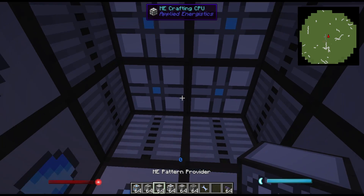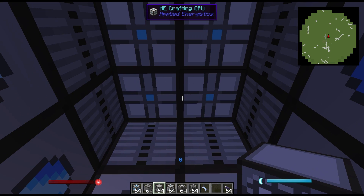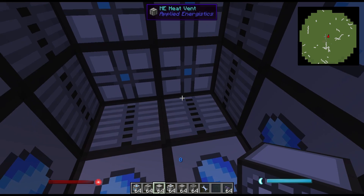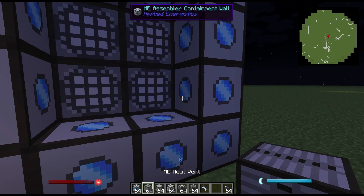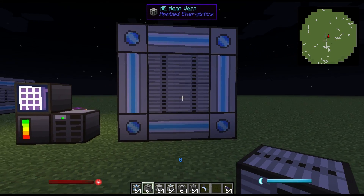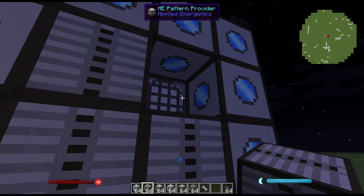Generally you want to keep your crafting CPUs and your pattern providers at an equal amount. However, this is purely for personal taste, and you don't have to have any crafting CPUs at all. Before I place the last block, all the containment walls are circular. As soon as I place the final block, all the containment walls will become lines, indicating that I have completed the multi-block structure successfully.